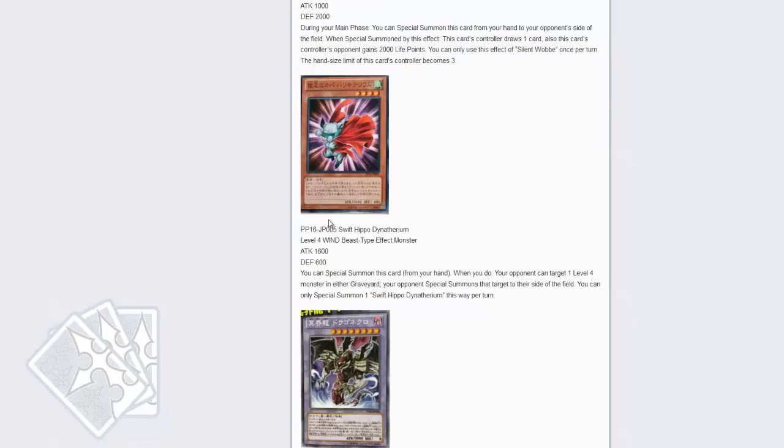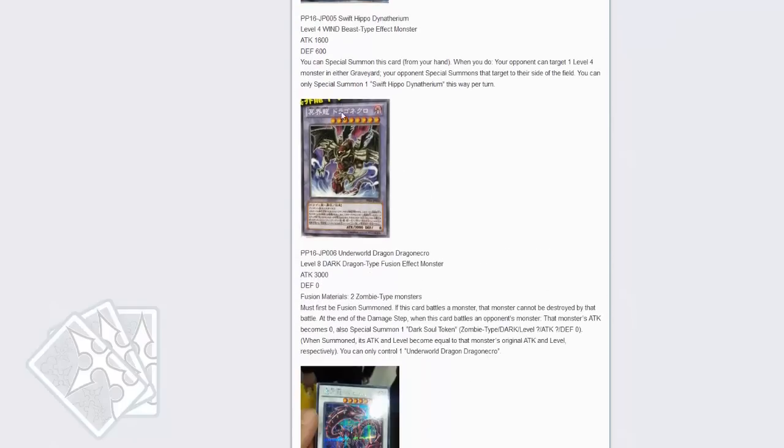Next up is the Swift Hippo — yeah, that's definitely a hippo. You can special summon this card from your hand. When you do, your opponent can target 1 level 4 monster in the graveyard and special summon that target. So you basically get to beam it out of your hand, but your opponent gets to special summon one as well. I really don't like that card.